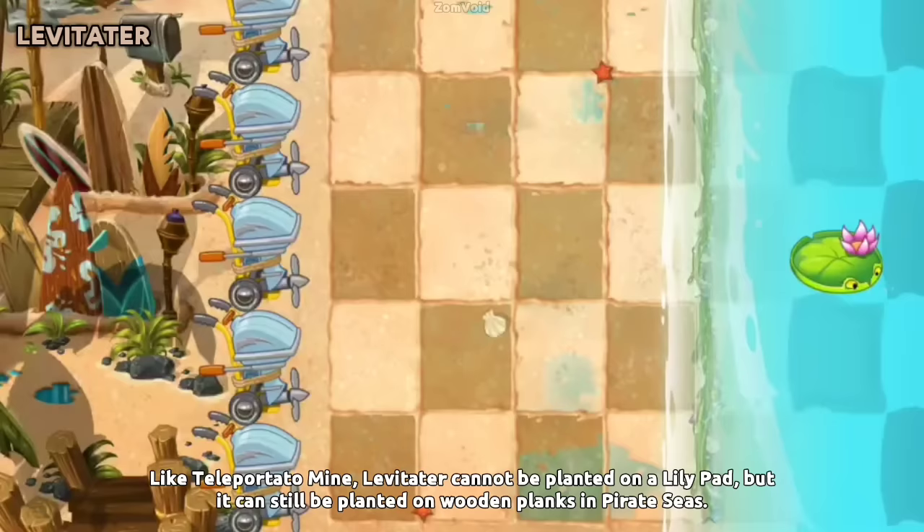Like Teleportato Mine, Levitater cannot be planted on a Lily Pad, but it can still be planted on wooden planks in Pirate Seas.